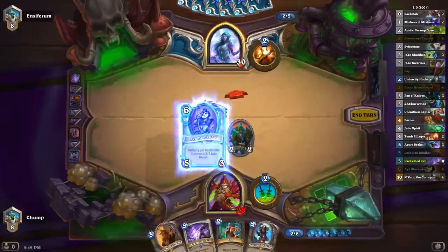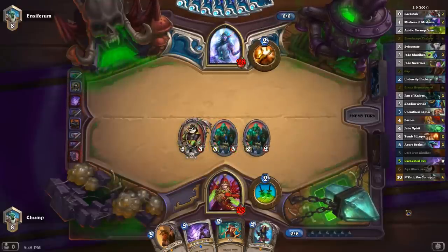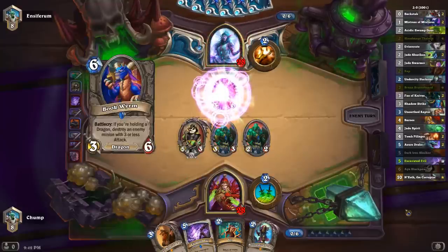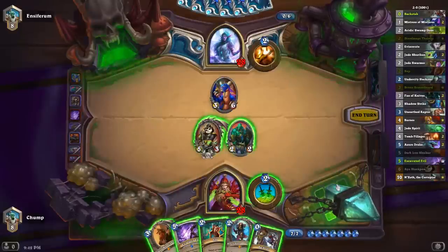I think I just play Aya here on turn 6 — I'm not over-committing into any board clears. Seems pretty strong. I wonder if this is like Reno Dragon N'Zoth Priest. It probably is, right? Because you don't have room to play dragons and N'Zoth in an all-out dragon deck, I wouldn't think.